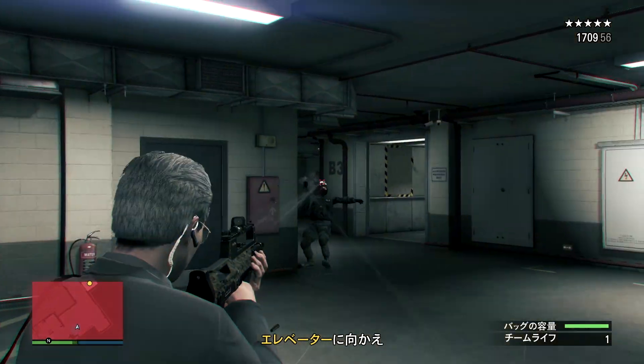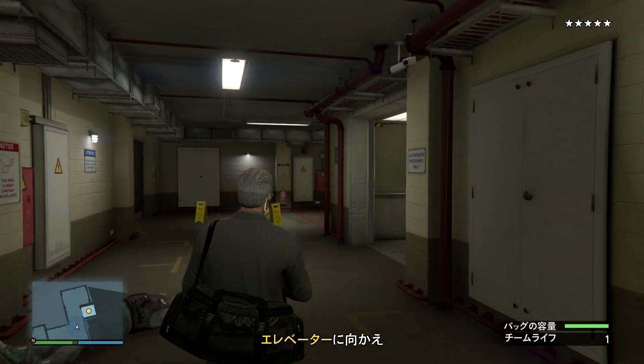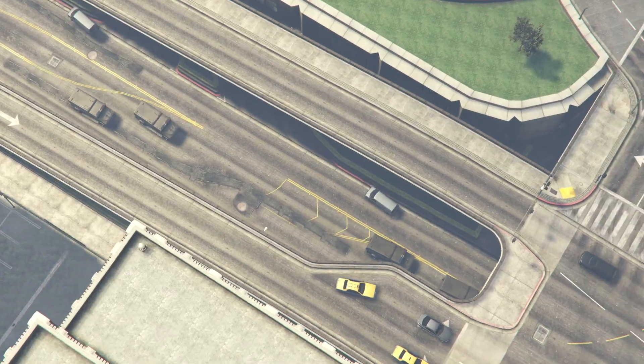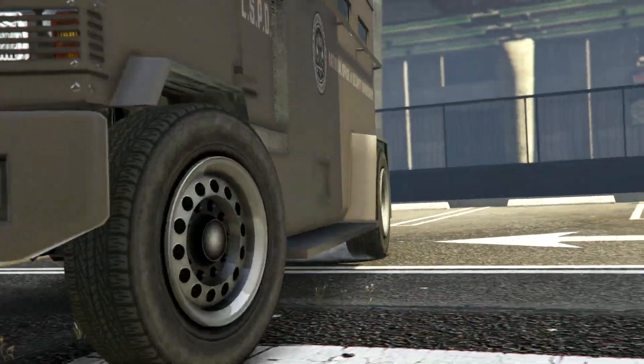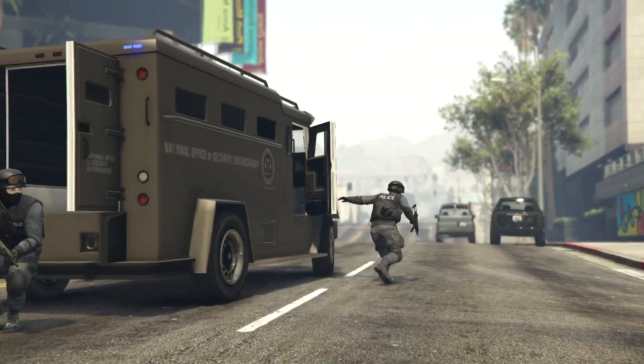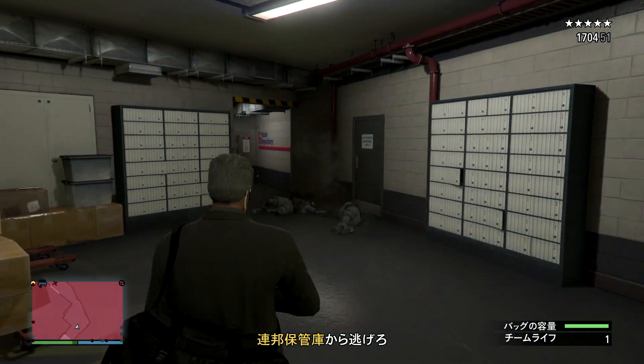2人3人4人でやってもほとんど報酬は変わらず、スタッフは5万ドル程度しかもらえないので注意してください。バックいっぱいになると全部金塊を取ることができませんので、ちょっと残した状態で回収を終えました。扉の後ろに3体、扉の前に1体という感じで4体ぐらいいます。なるべくヘッドショットを狙えるように撃っていくといいかなと思います。スワットが到着するとここから結構敵が多くなります。